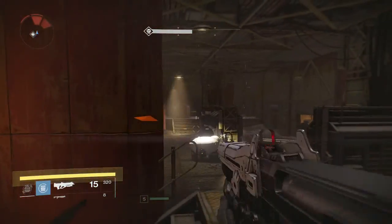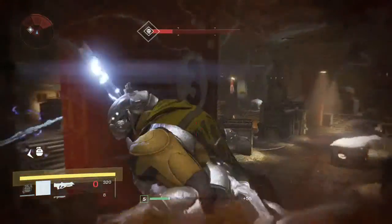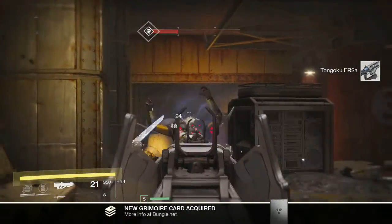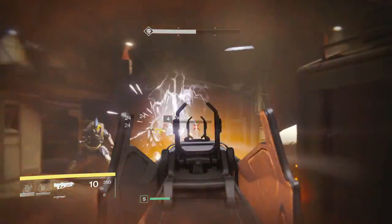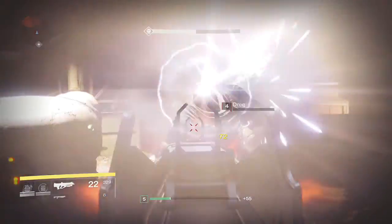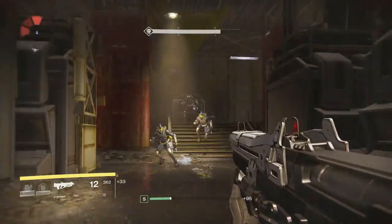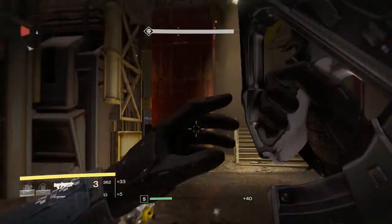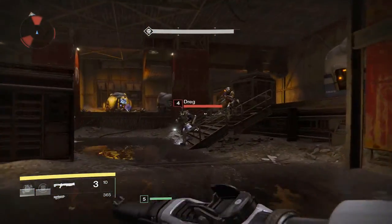I've been waffling on a little bit here guys, so I'm going to wrap this video up. Like I said, in a later video we will cover sidearms, swords and the heavy fusion rifle, the Sleeper Simulant, as I know you won't be getting these until Taken King and this is a beginner's guide. Guys, if you found this video helpful make sure to give me a thumbs up, let me know any comments you have in the section down below. If you're new to the channel don't forget to subscribe - there are plenty more Destiny videos coming your way. And as always guardians, thank you very much for watching. I'll catch you all soon.